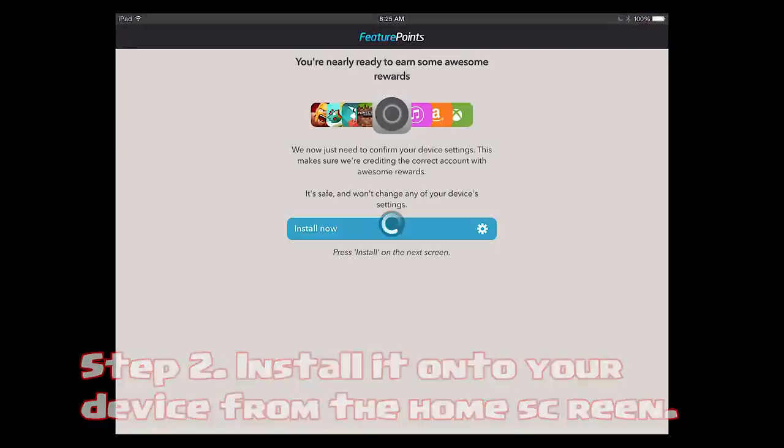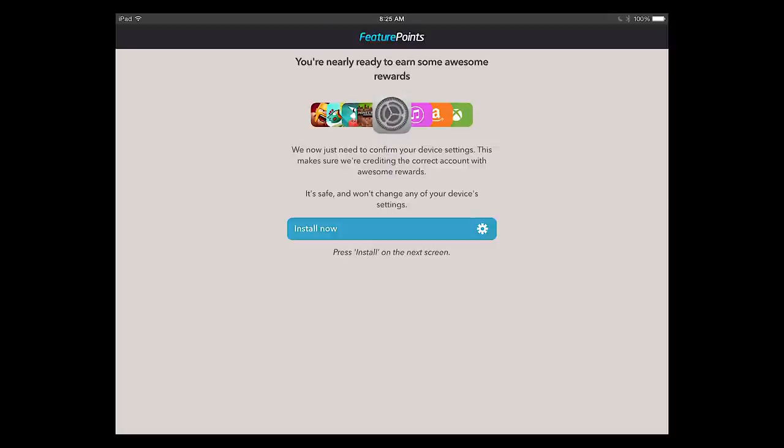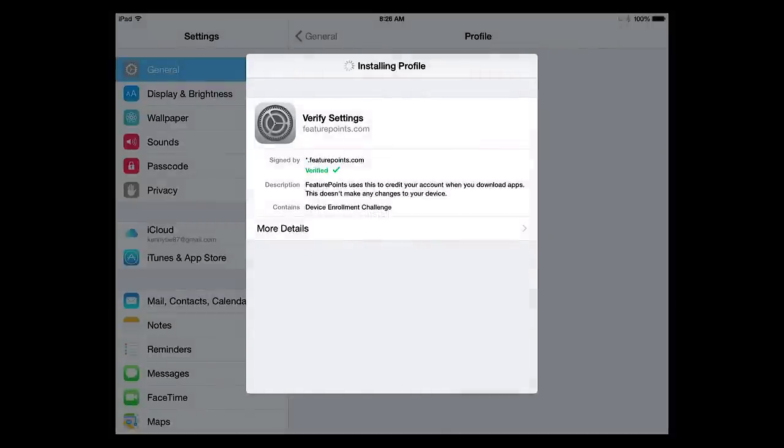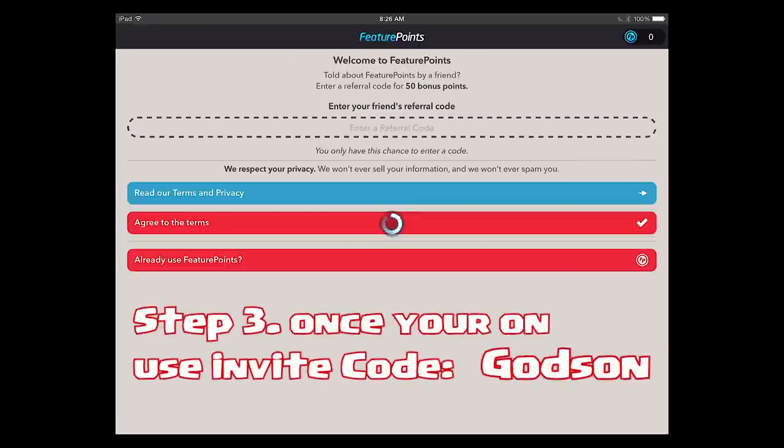Once you have it downloaded onto your home screen, it'll ask you to install it onto your profile. It's pretty simple — just install it, and once it's verified you'll be able to start earning points. Once everything's set and you're ready to go, you get to punch in an invite code to earn 50 points.